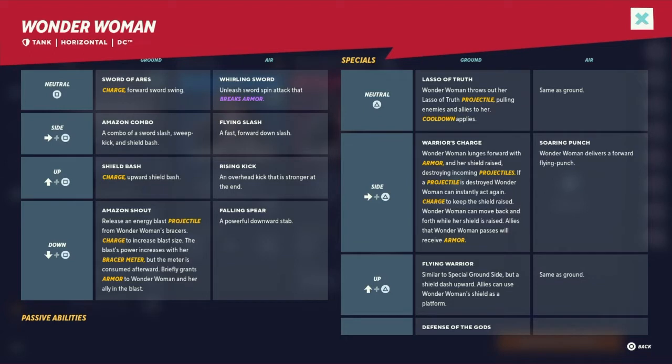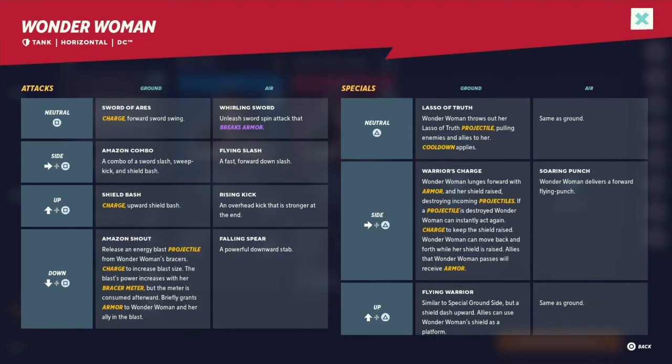Down attack: Amazon Shout — release an energy blast projectile from Wonder Woman's bracers. She has a projectile, which is interesting. Charge to increase the blast size; the blast power increases with her Bracer Meter, but the meter is consumed afterwards. It briefly grants armor to Wonder Woman and her ally in the blast. In the air it becomes Flying Spear, a powerful downward stab. From what I can see, it's a pretty basic kit so far.